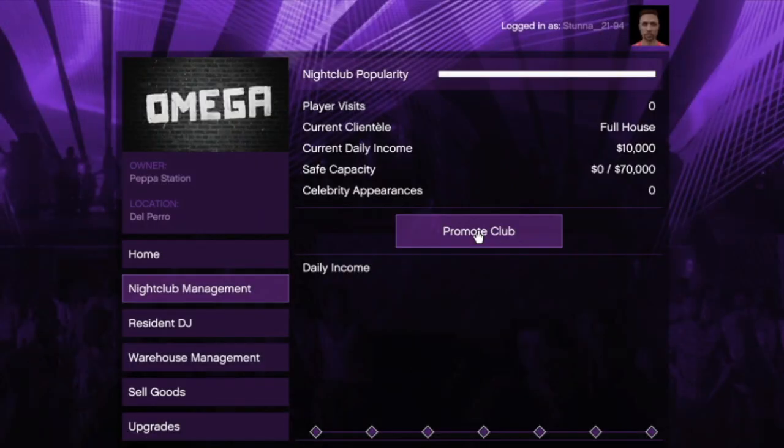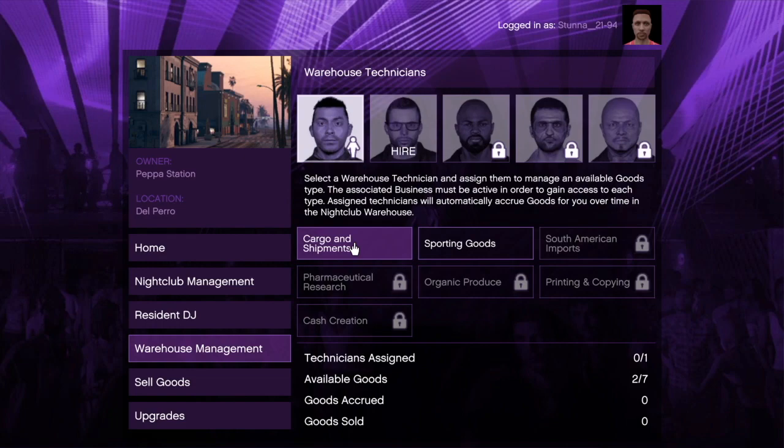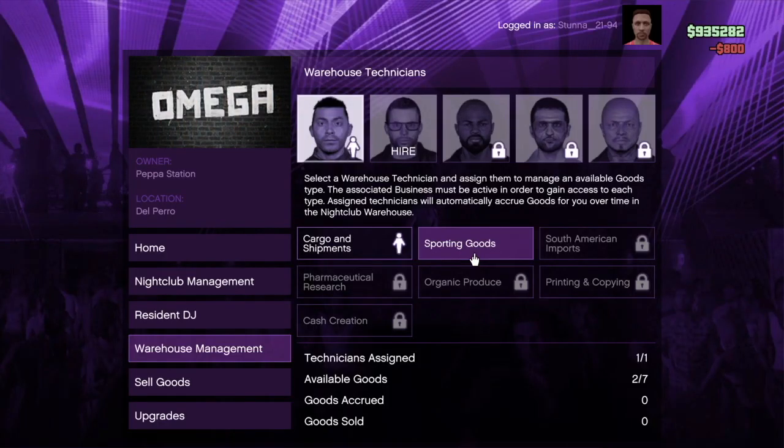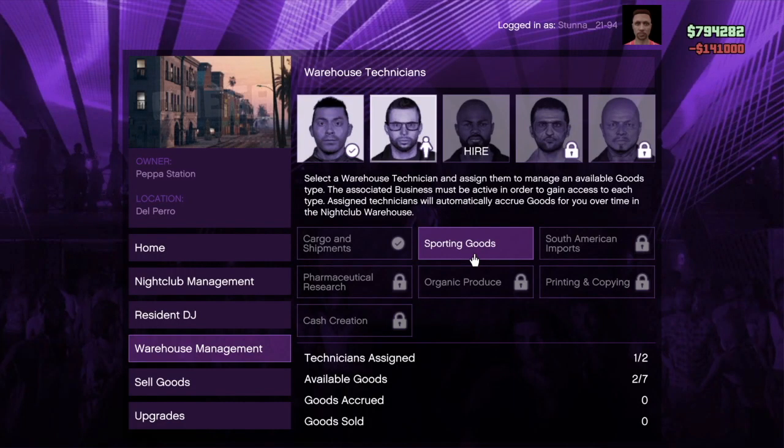So let me give you some more details. You can promote your nightclub, and promotion helps you get a maximum of ten thousand dollars per day, which is stored in your wall safe in your office. That safe can hold a capacity of seventy thousand dollars. That's one way to make money from the nightclub, however that's not passive income. One way to make passive income is by assigning technicians to the different businesses you have — your CEO business, your meth business, your weed business, your bunker, your CEO warehouse.